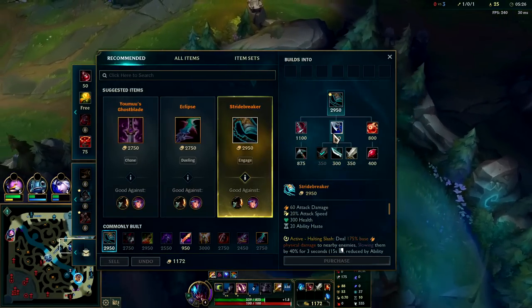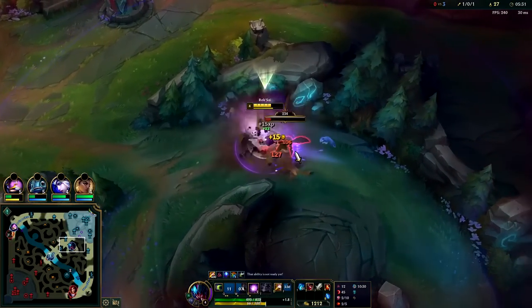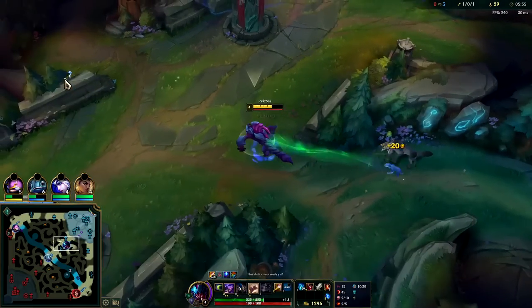We'll reset when we can - Ironspike Whip is fine. Get him with the Q and a knockup, jungle item should finish him off. Nice.